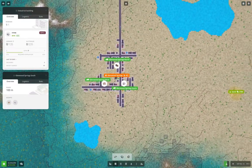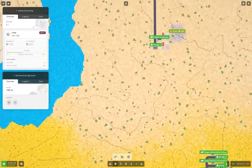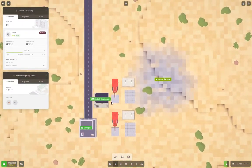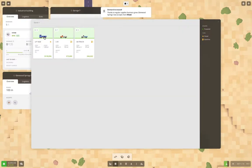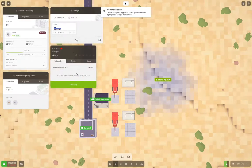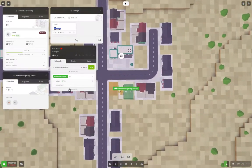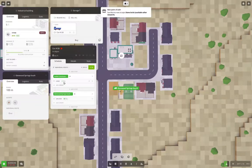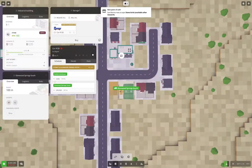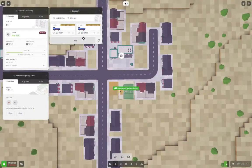We go find our stone, which is up here. We go in and we buy - it's going to be stone. We buy one of those, pick up there, load, go over here, unload, load, do our thing, save it. I think we're going to need two trucks on that.